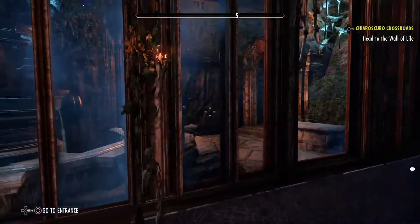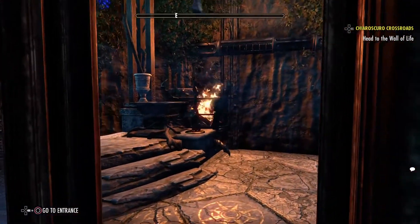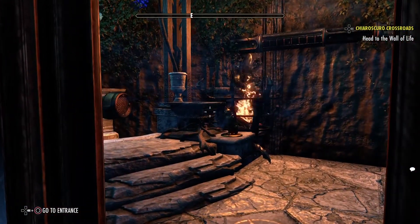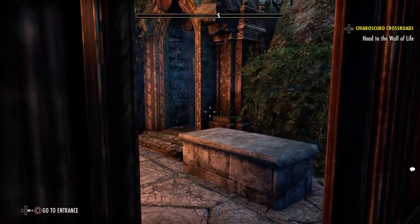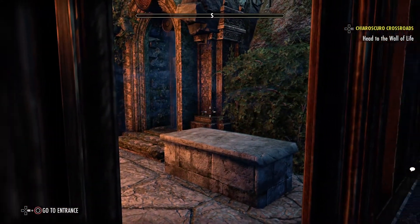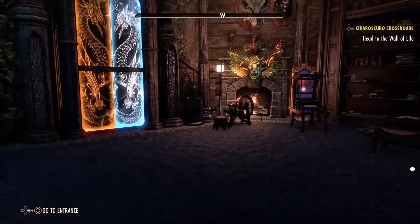Once again, this looks nothing like the original house. Now we've already seen a deep freezer, and now we have the sauna — with a shower. An ESO shower.